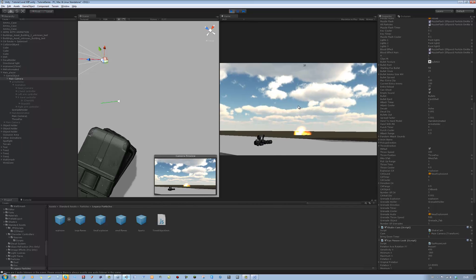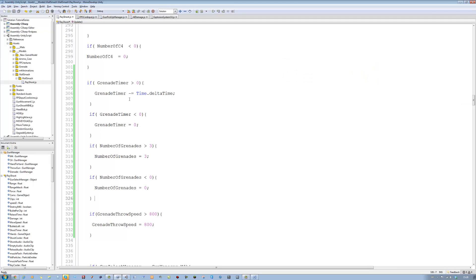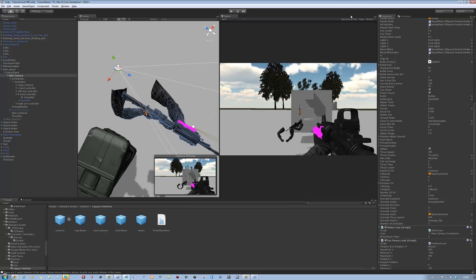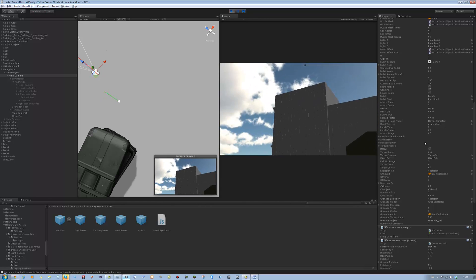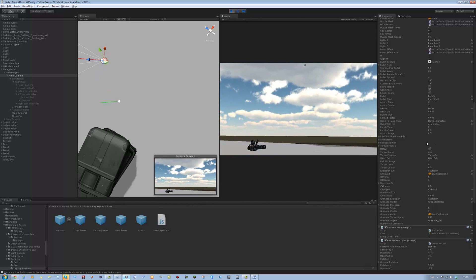Good, works perfectly. It goes to 801, so if I put this to 799 then it should go to 800. Let's just check that one more time. Okay it's increasing - brilliant. And yeah, after you release it it goes back to 500.